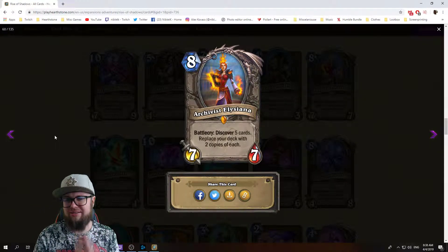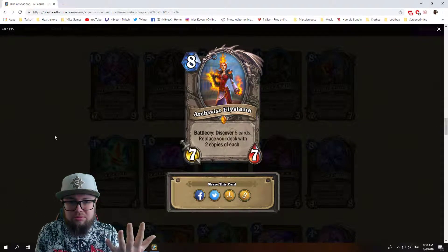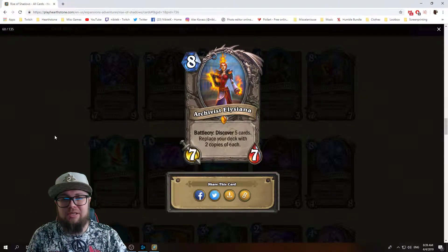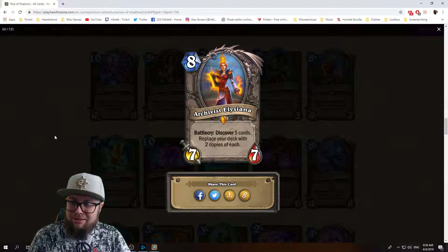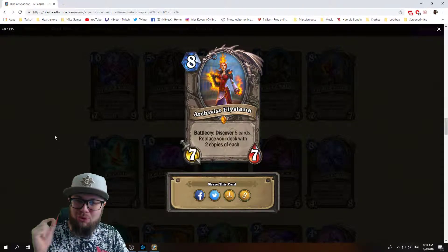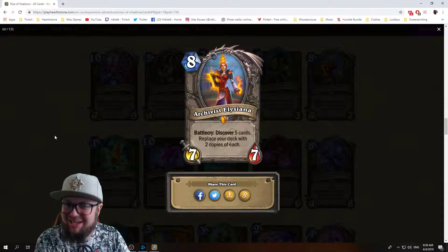So you replace your entire deck with ten cards — you discover five random cards and those five cards are placed in your deck two times, and that's your entire deck. This can go horribly wrong or really good. I like the card, I think it's a really powerful effect and it's so cool, but it's not gonna be as consistent as people want it to be. I don't think Archivist Elysiana is gonna be great.